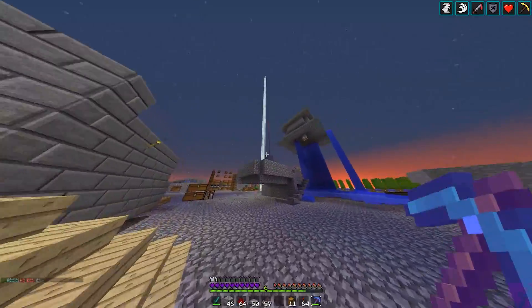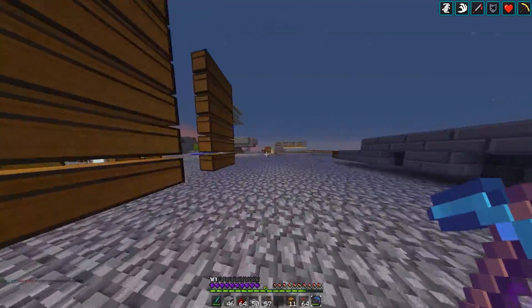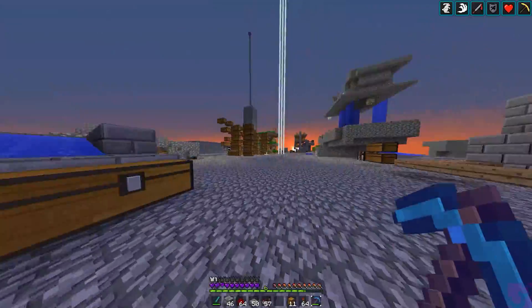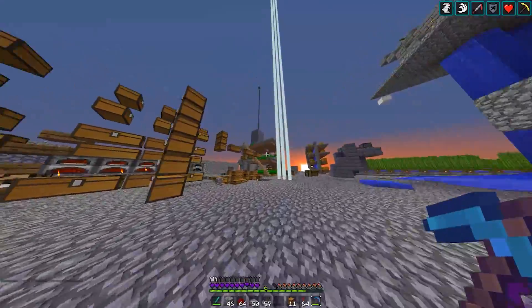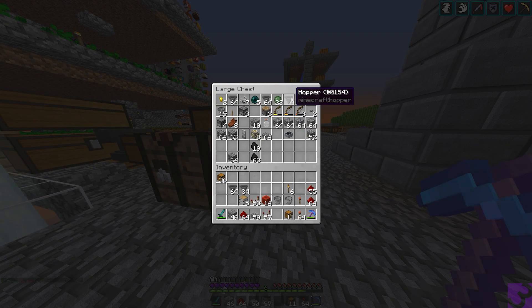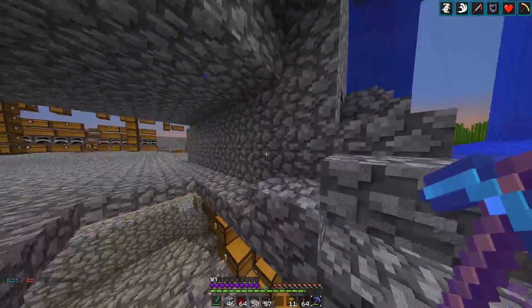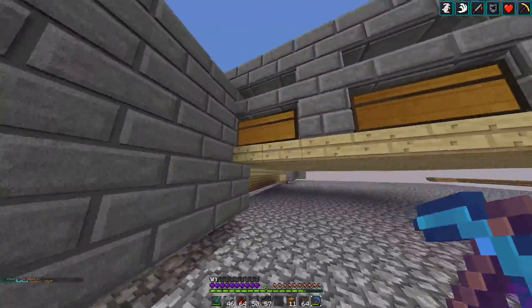I just spent the last hour taking out hoppers from a lot of systems because the hopper limit went from 300 to 150. I removed the big tree system, revamped it to use water, changed the sugarcane farm to one hopper, took out hoppers from the auto smelter, cactus farm, and AFK miner. Now we only have a stack and 34 hoppers we can place on this map. Hopefully we have enough to finish this build.